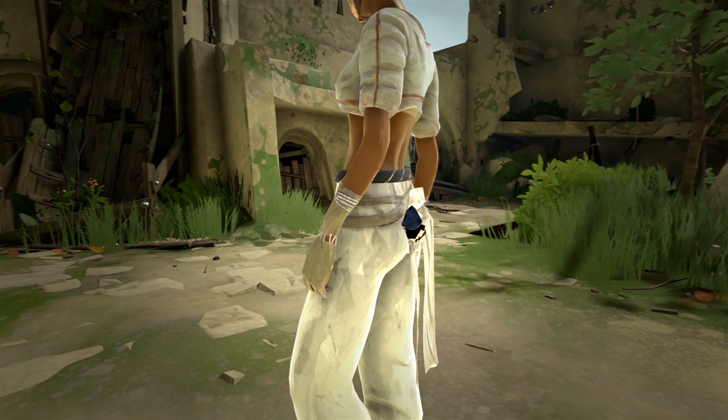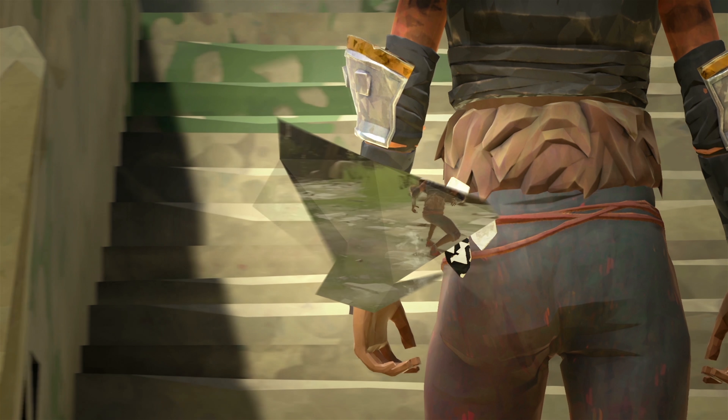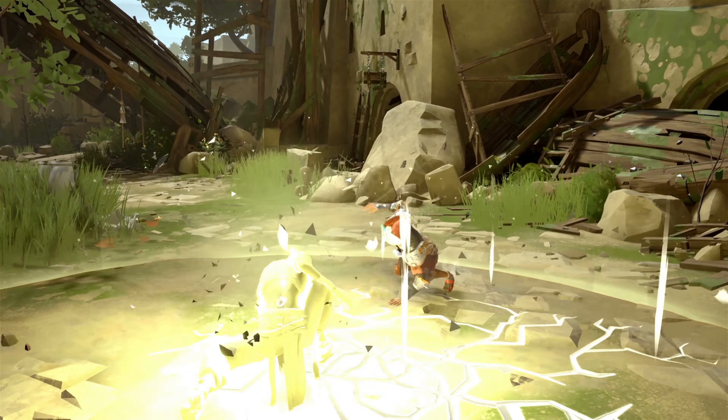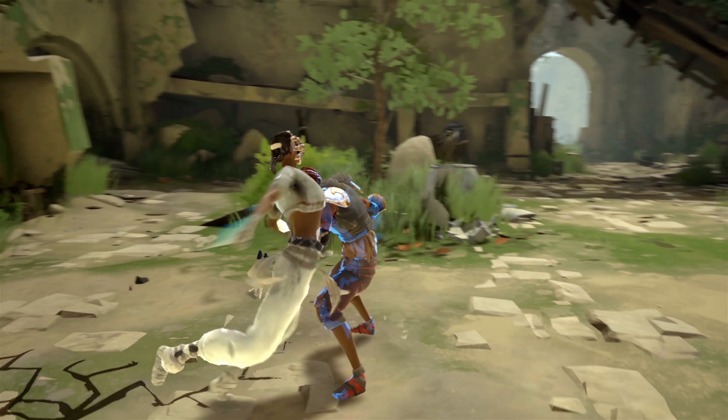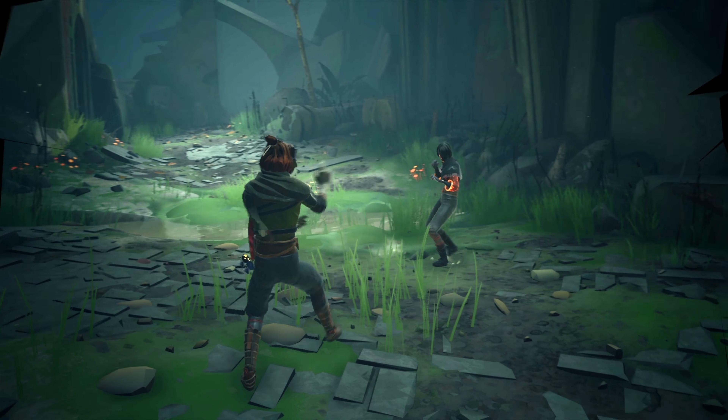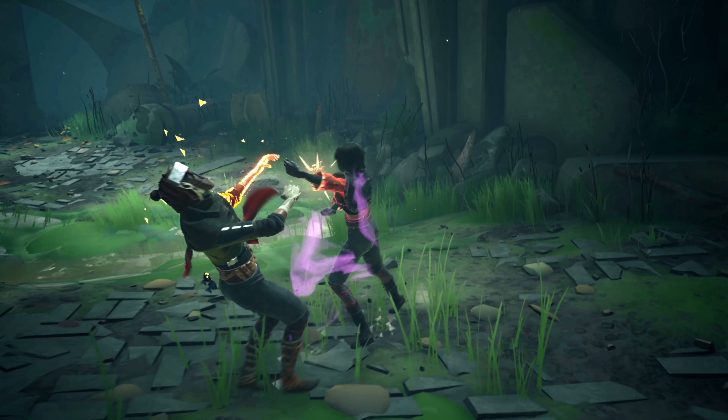Tension Shards — originally created for the Imperial Guard of the Adol Empire — are essence-infused crystals that absorb tension, the unseen energy generated during combat. Once filled, the energy stored in these Tension Shards can be used to unleash powers or unfold weapons.